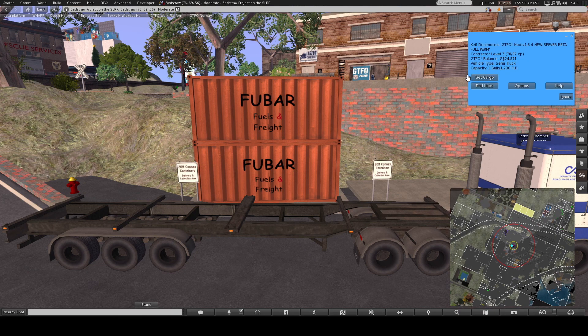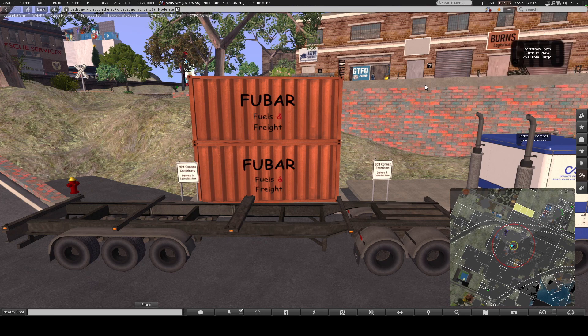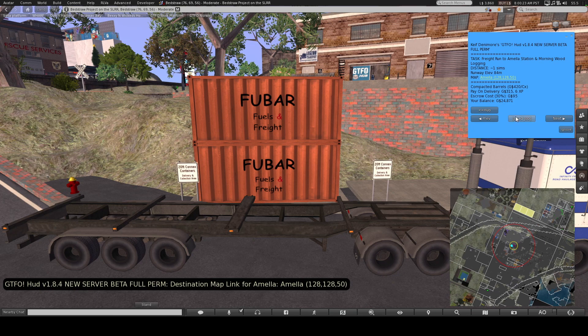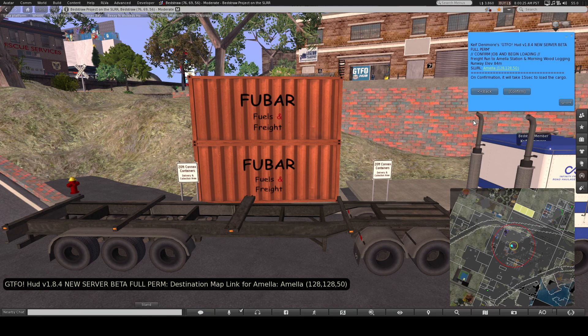So I'm going to click on my GTFO, get cargo — and here we are, Morning Wood logging. I'm going to be going to Morning Wood twice. There's a joke in there somewhere, but we'll not touch on that. Basically, I'm going to go there first with connexes to show that we can move them, and then I'm going to make the video taking some wood from here to Morning Wood, because that's what Morning Wood does — wood. So clicking on that and clicking load.